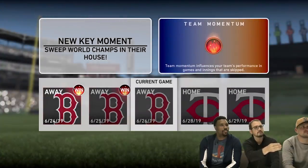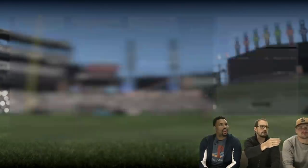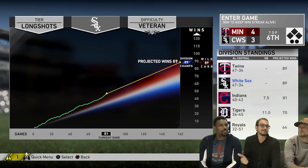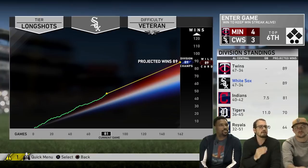After beating the Red Sox in the first two games of the series, a new episode triggers on the home screen — an opportunity to sweep the World Series champs in their house. This is a great example of the mode working the way they wanted it to, because that's a big moment for a team. You can imagine that would be a momentum-swinging event should they be able to pull it off.